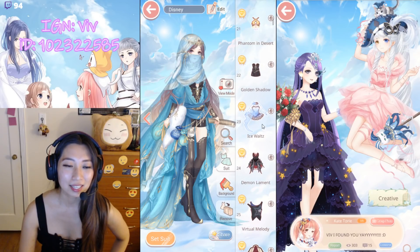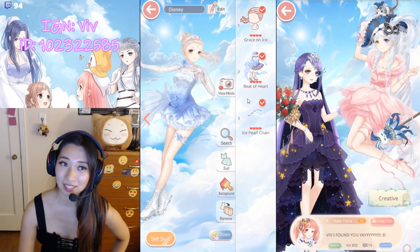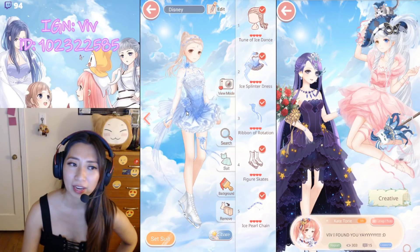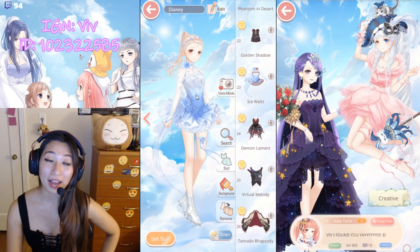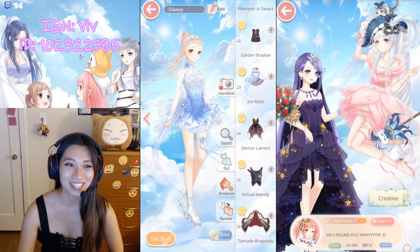Up next, Ice Walt was a crafting suit. There are only three pieces for the special pose, and here is the original pose. This is super easy to craft — I remember grabbing all the material within days. I was even able to craft this suit on my V-Zero Miracle Nikki account. So it was so easy, which made me so happy.